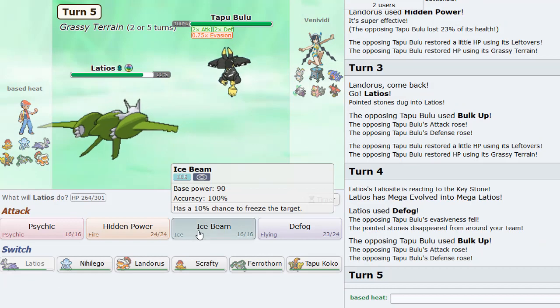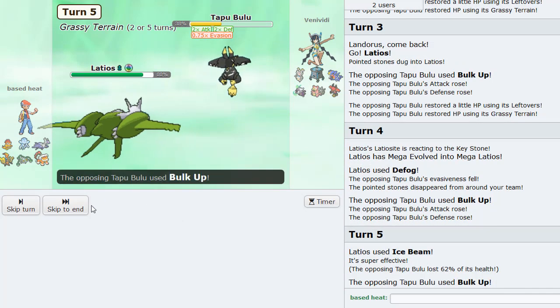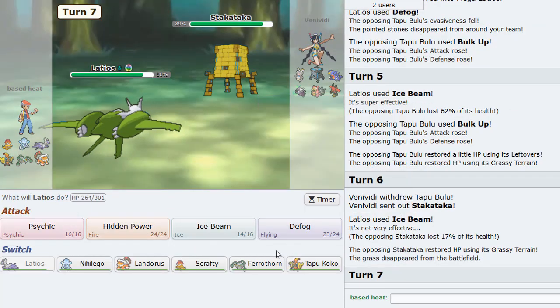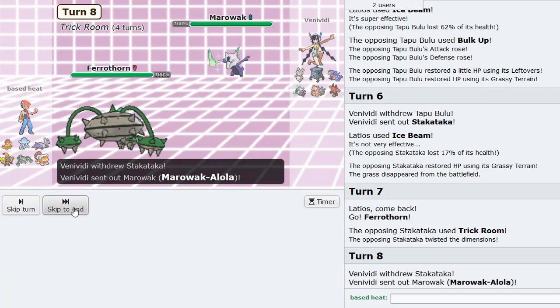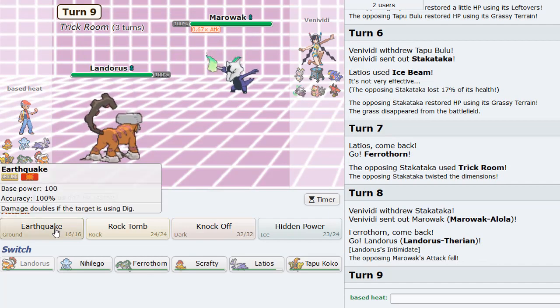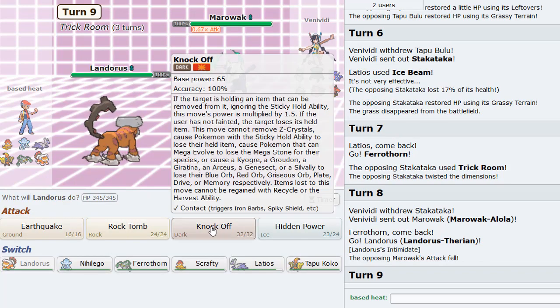A couple Ice Beams here and there should be nice. That's a 2HKO as well. Yeah, he's going to switch out here into Stakataka. So we go Ferrothorn. I'm going to now switch out into Landorus, predicting Superpower. In case he waited for that. But he goes Marowak. So that also works. Knock Off might be good, Earthquake is also pretty good. Earthquake is going to KO it.